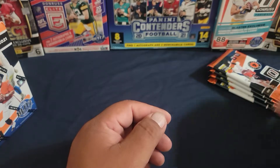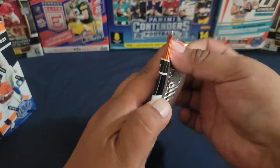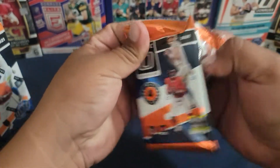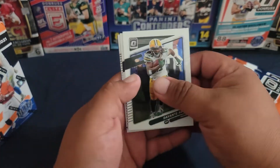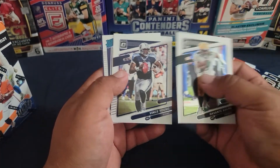Anybody looking forward to that Score box coming out? That's actually dropping this week too — that one comes with four autos. Davante Adams — it's young.